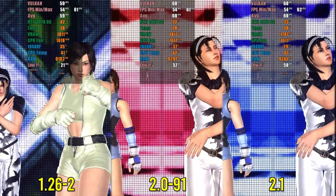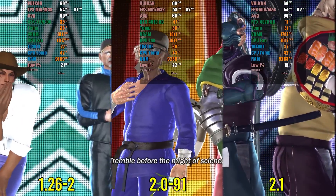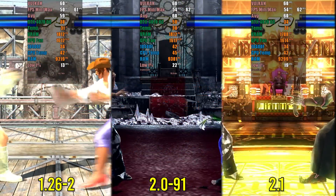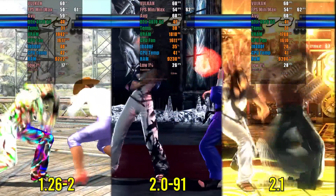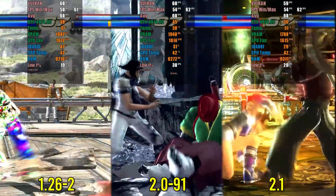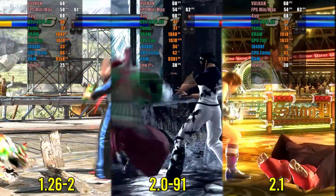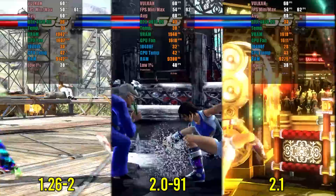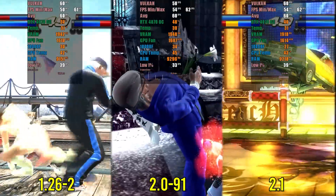In Tekken Tag Tournament 2, version 1.26 presented several problems — characters rendered without textures or with completely broken colors. Since the game has not been released for PC, it can only be played via emulation. On Xenia the game is broken, and RPCS3 sometimes faces issues recognizing DLCs. Version 1.26 also has minor lighting issues and suffers from shader compilation, often causing the scene or characters to appear incomplete while the game is running. In version 2.1, CPU consumption was slightly reduced and these issues are minimized. The recommendation is to use version 2.1 to play Tekken Tag Tournament 2 for a more stable experience.